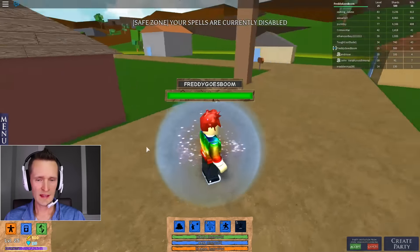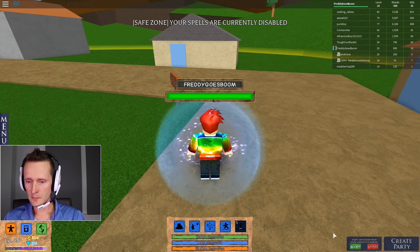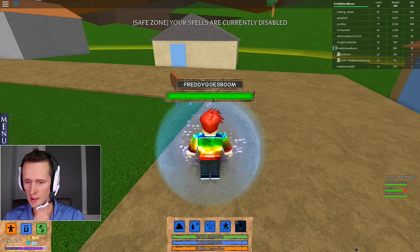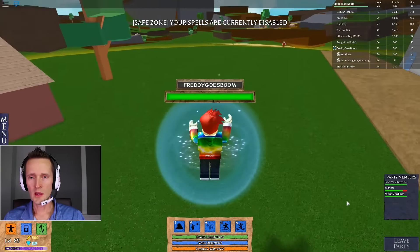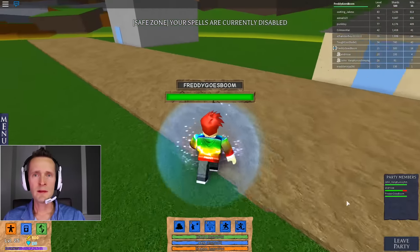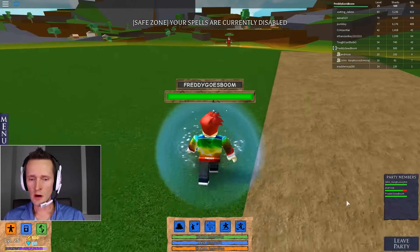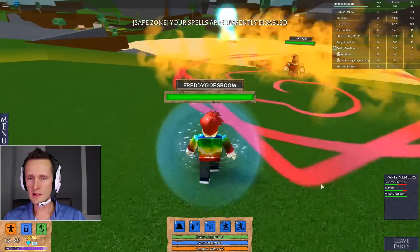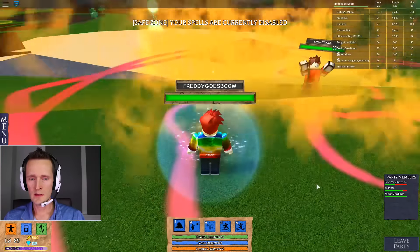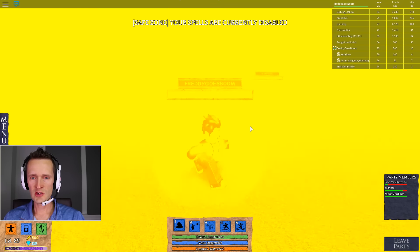Oh, I have a party invitation from John. Oh, a party — Androssi and me. Guys, we can team up in this game! This is crazy. So there are teams, and I guess I cannot kill my own teammates, which is really good. So I should be dying much less.